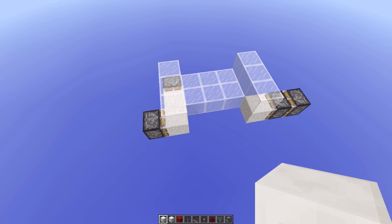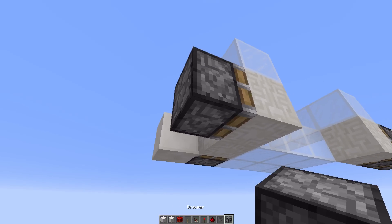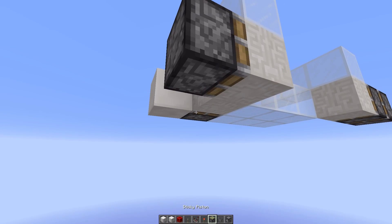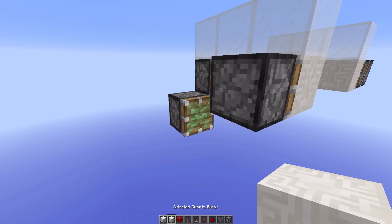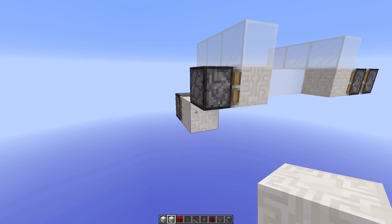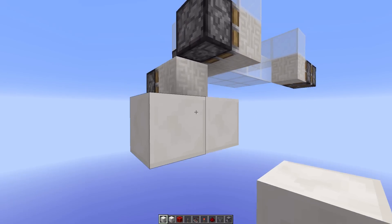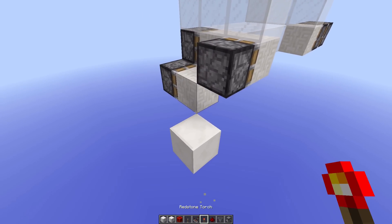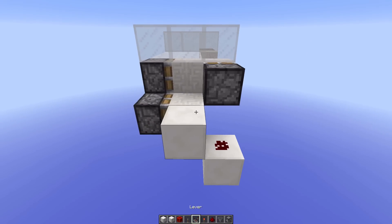So these are all sticky pistons just right here. Then come over to this side and place a sticky piston diagonal of that block right there. Grab your redstone dust back and then place a movable block right there. Then diagonal of that, place a redstone dust there and then a block against the piston, movable.